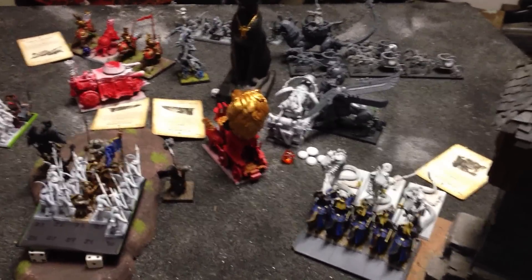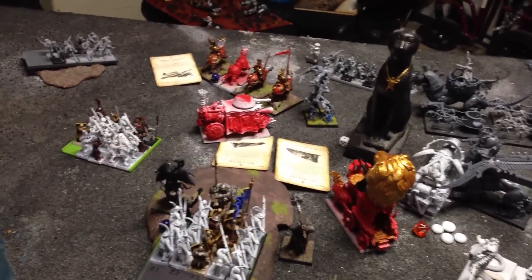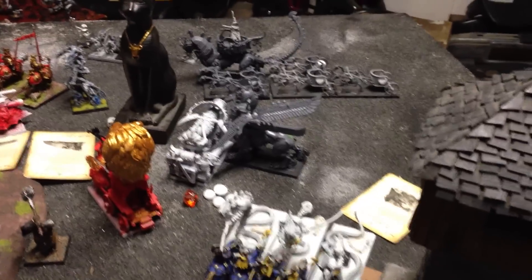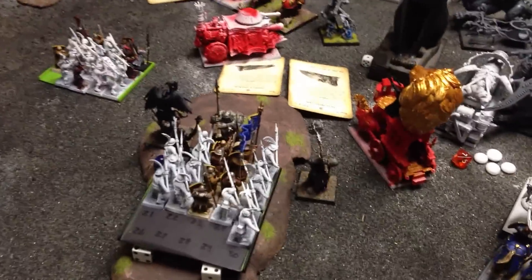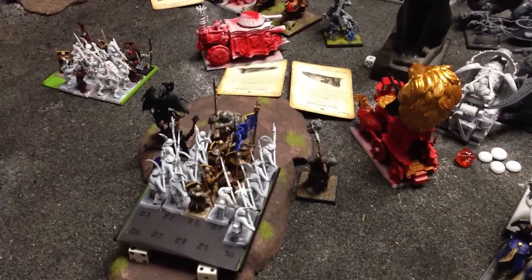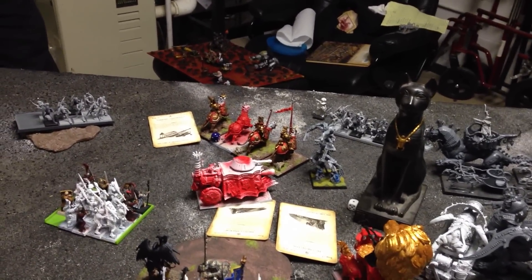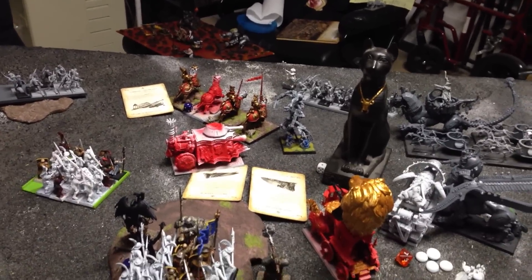Empire turn 4: War Altar just moves up. Steam tank fails its barrel roll towards the Hiero-titan. Those demis push up to try to get back into the game. Magic sees just some prayers tossed around mostly. Knights stick around in combat. The Necro Sphinx puts two more wounds on the steam tank; steam tank does nothing. Halberds and BSB just continue to beat the Ushabti. The Demigryph Knights with Harmonic Convergence eat the rest of the skeletons and reform.